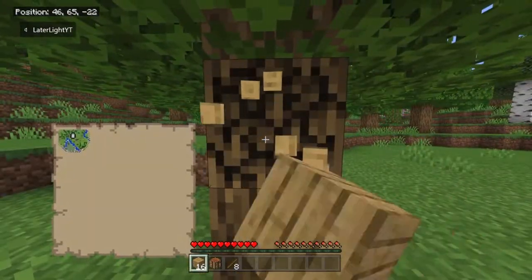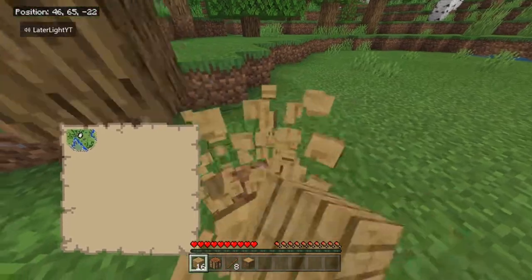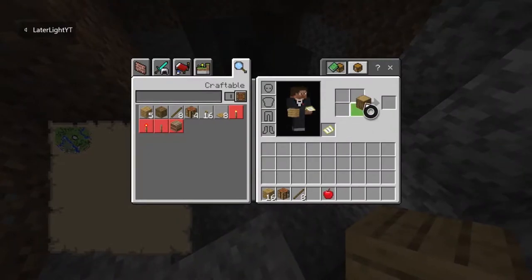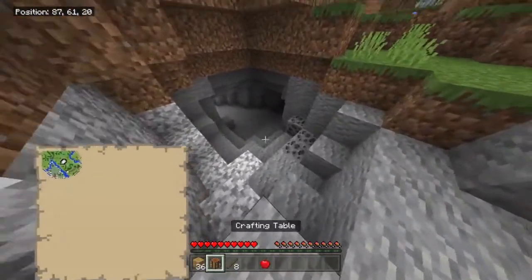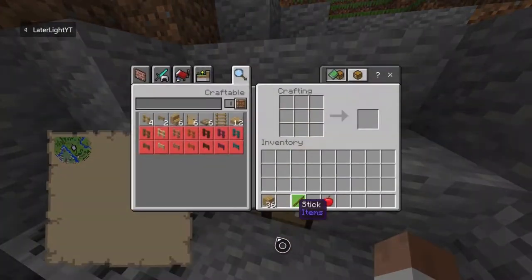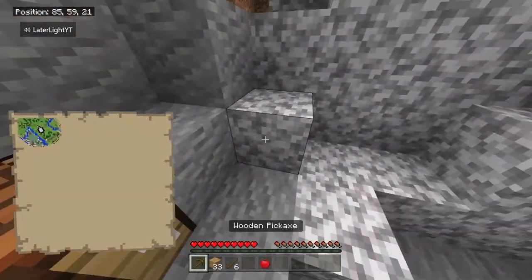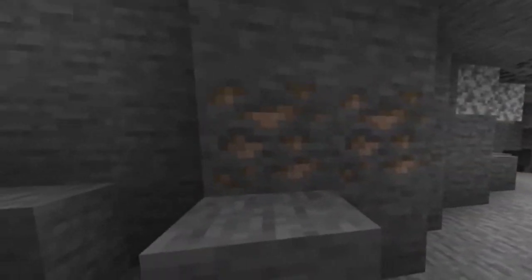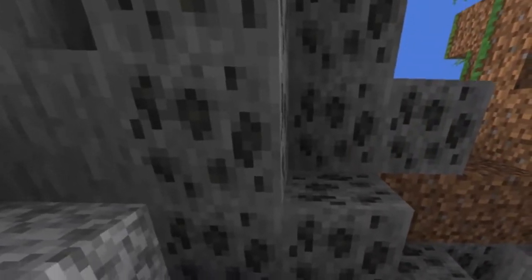First, you know the drill — we must get some wood. There was a cave right behind me. We'll get a crafting table. This is what the new iron ore looks like, and this is what the new coal ore looks like.